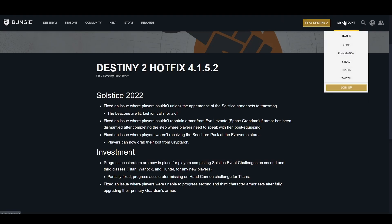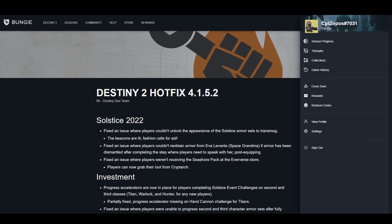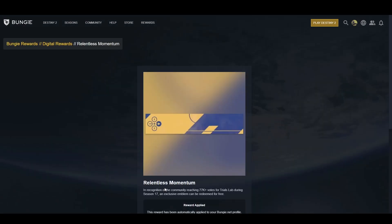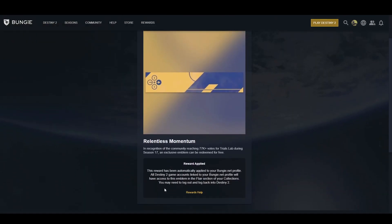Additionally, the new Relentless Momentum Emblem is available for all. Just log in to your BungieNet account, head to your profile picture, go to Rewards, Claim Digital Rewards, and finally Claim Rewards. The emblem is available for all players and you have until August 17, 2023 to claim it.